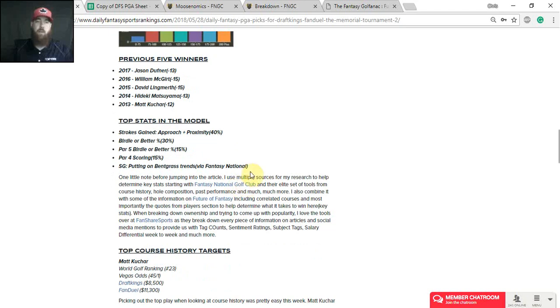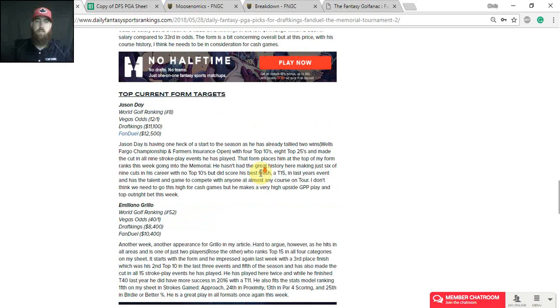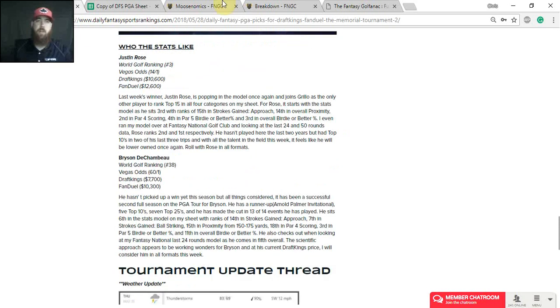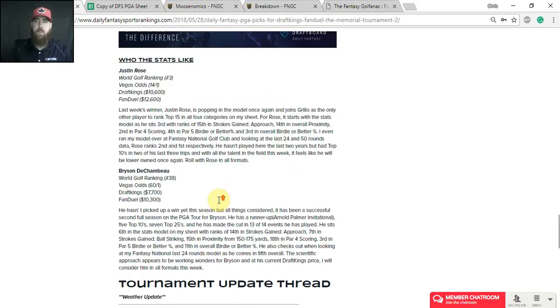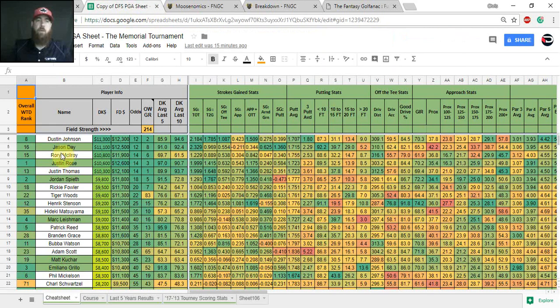I'll talk about Fantasy National more in a bit. The article also covers previous winners, top stats, and the model I'm using — I'll go over how I arrive at those stats as well. I look at two players for course history, two for current form, and two from my stats model. At the top of the article is where you can find the link to the cheat sheet every week — 'DFS PGA Weekly Cheat Sheet.' Click on it and it opens in view-only mode.